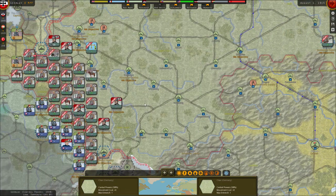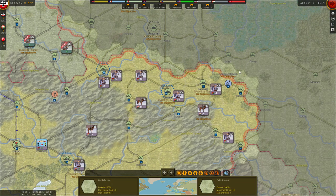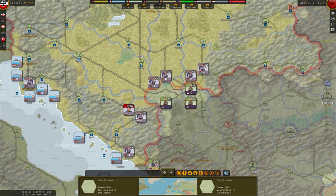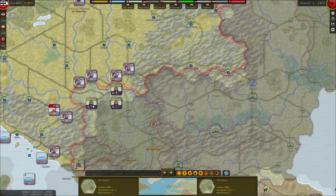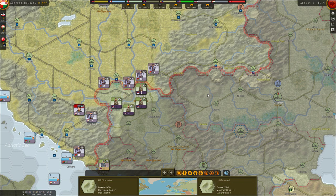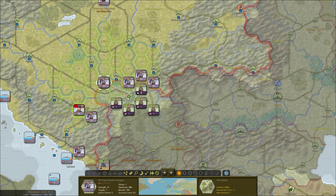That's all we can do with Germany for now. We'll turn our attention to Austria-Hungary. Austria-Hungary has two fronts: the Serbian front and the Russian front. On the Serbian front we'll have to attack, and our goal is to take Belgrade. I have to be honest — so far I've been very unlucky when trying to take Belgrade, usually failing on the first turn. But we'll see what we can do this time.